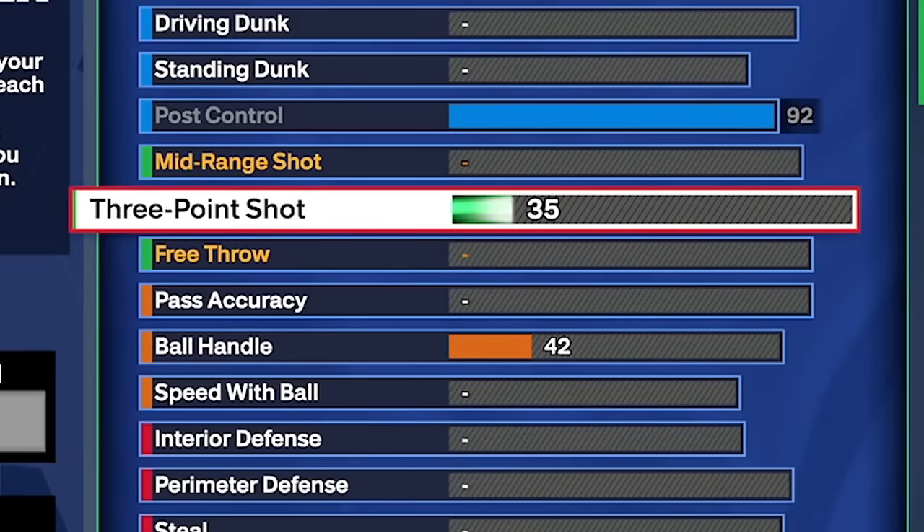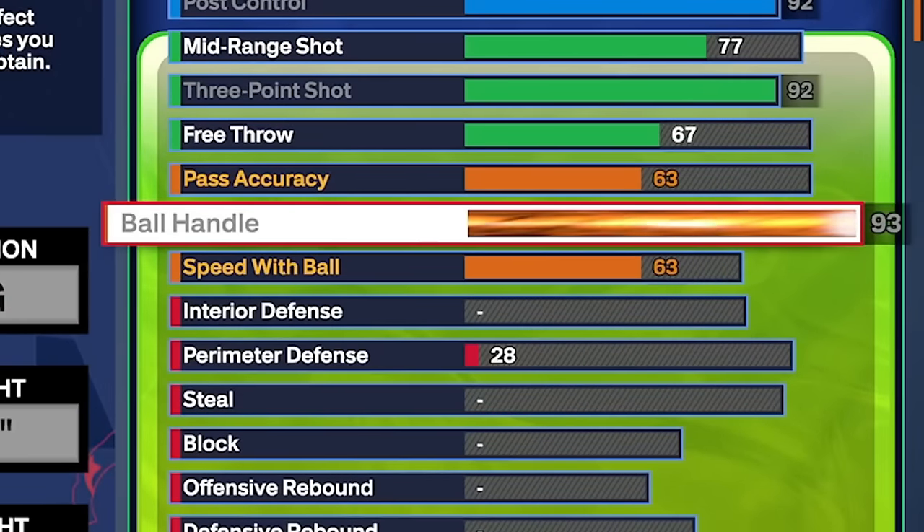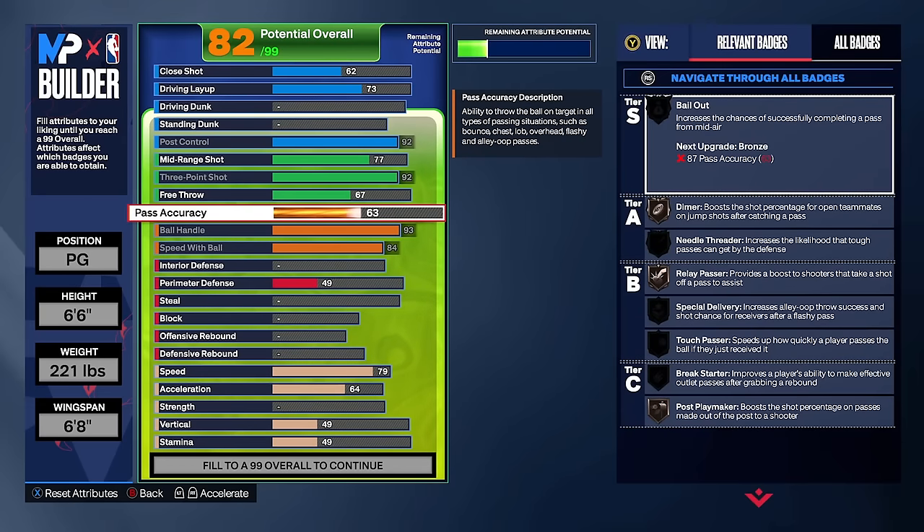Three-pointer is something we're going to have high, so I'm going to max that out. I'm also going to max ball handle to a 93 and speed with ball to an 84 because I'm going to be upgrading those stats as well. With pass accuracy, my goal as a 75 overall is to not even touch it and still have a 65 pass accuracy. I found that if I upgrade my pass accuracy to exactly an 80 and upgrade the build how I'm going to, it'll be a 65 pass accuracy without even upgrading it as a 60 overall — good enough for running a pick and roll in Boot Camp.